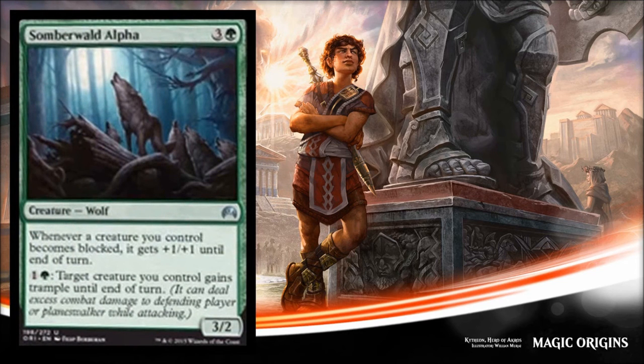Somberwalled Alpha costs four for a 3/2. Whenever a creature you control becomes blocked he gets +1/+1 until end of turn, and you can pay one green and one colorless to give target creature you control trample. Paying four for a 3/2 is not super good, but you're really paying for the ability to give your other creatures trample — that's going to be really helpful with big green creatures that don't have evasion. Green has a lot of big creatures without evasion spoiled over the last couple weeks. So this is going to be good in limited; outside of limited probably not much use.